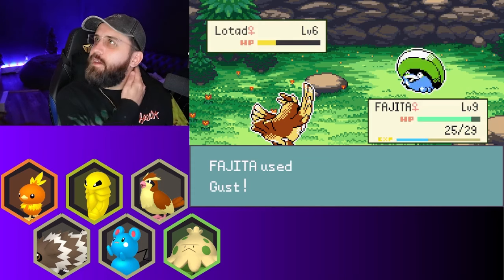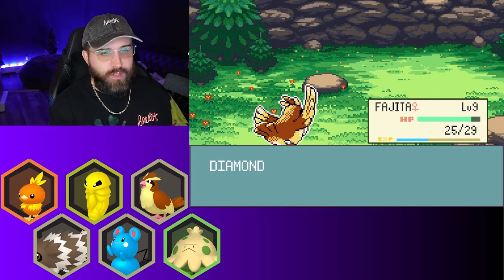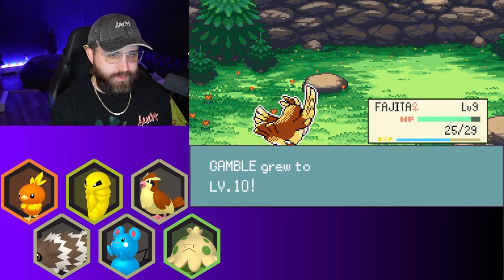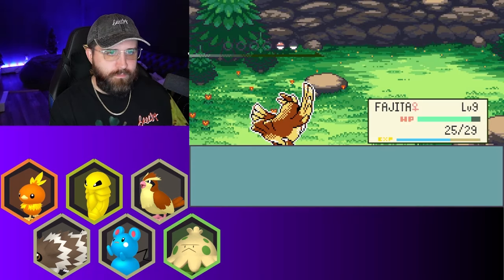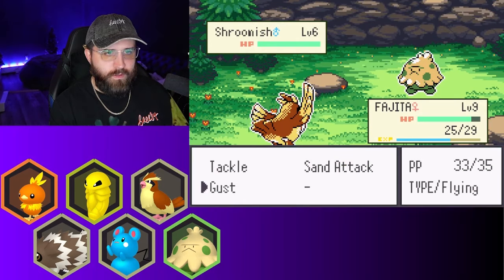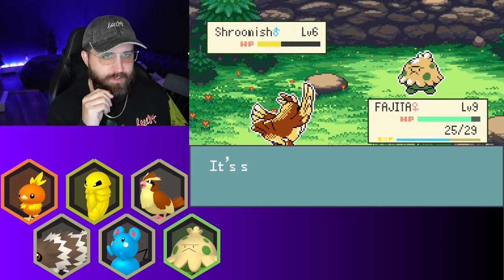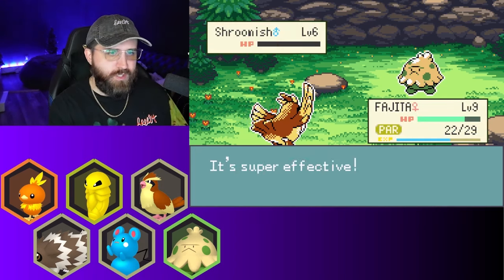Someone told me in the comments that Sceptile is Water/Dragon in this — there's probably a lot of typing changes that I should probably review before getting too far into the game honestly. It would probably come in handy as this game goes on to make sure I know all the types. Oh, stun spore — I'm not dealing with that. I do need to go back and heal up.